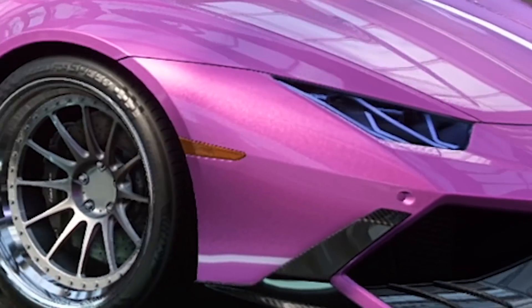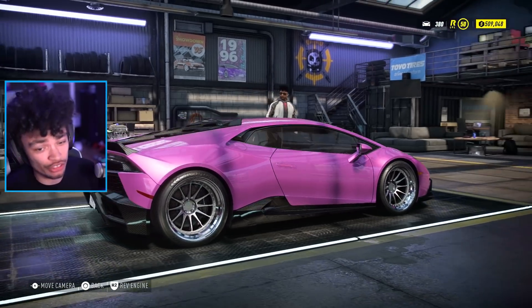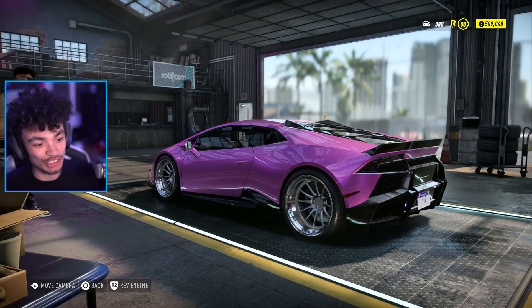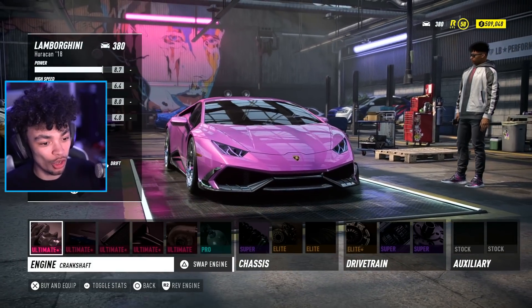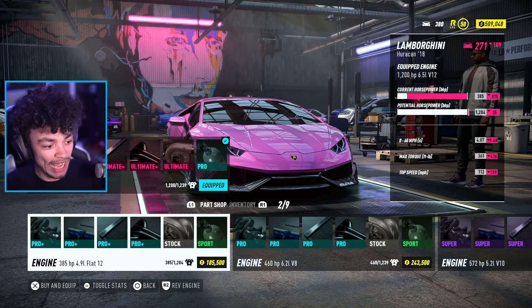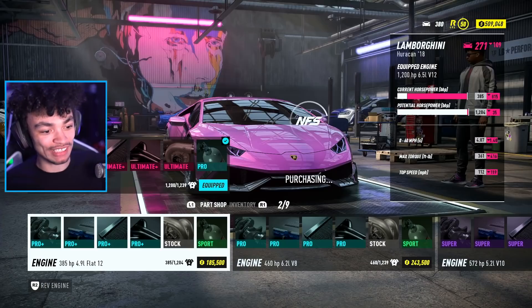Today we have a pink Lamborghini, and as you can tell by the title of this video, it's going to be a little bit strange. We're not trying to find the fastest car in the game — we're trying to find the slowest supercars. That plate needs to be removed. It's a little bit more difficult because you're kind of restricted to engine swaps. What I'm gonna do first is swap the engine quite a bit further down to 385 horsepower — I'm putting in a flat 12.